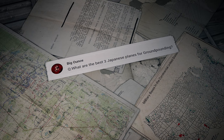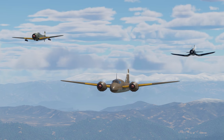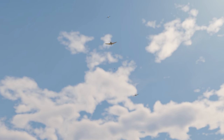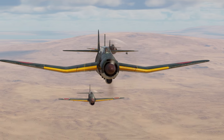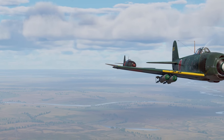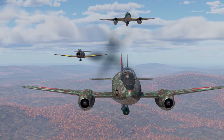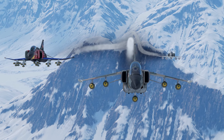Another question comes from Big Ounce: What are the best three Japanese planes for ground pounding? Hey, Big Ounce! Choosing only three is pretty tricky since there are a lot of nuances. For early ranks, carrier-based bombers are fun to play — especially the D4Y3 and the B7A2. Among piston fighters, the best ones for assault are the A7M2, the J2M3, and the N1K2. For early jets, we recommend the Kikka and the R2Y2. As for top-rank battles, the F4EJ and the F1 will perform the best.